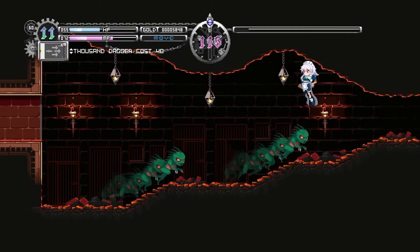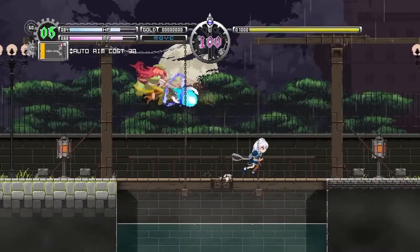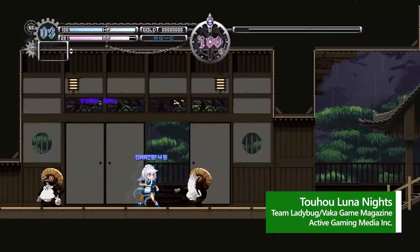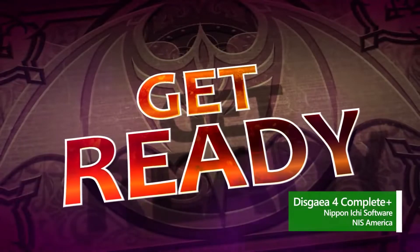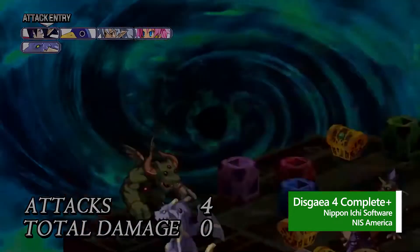For both console and PC, check out day and date Xbox edition Touhou Luna Nights, which will challenge you with intense action and Metroidvania exploration. For Xbox Game Pass for PC, check out Disgaea 4 Complete Plus, an RPG with turn-based combat and witty dialogue.